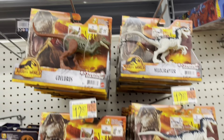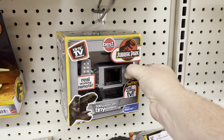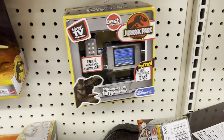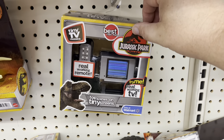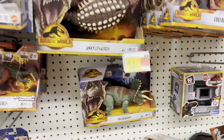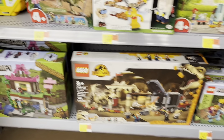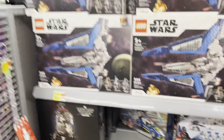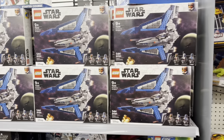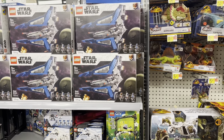And then down here we have Jurassic World — got all our little dinosaurs, got the tiny TV from Jurassic Park. Looks like we're having technical difficulties there. And we got a few Lego sets over here just randomly stuck on an end cap. Well, since we are looking at Legos, let's go check out the main Lego section.